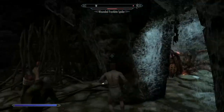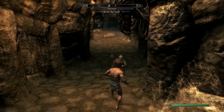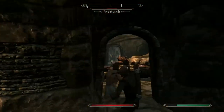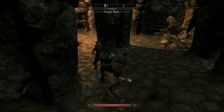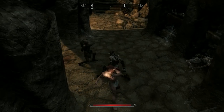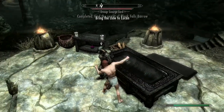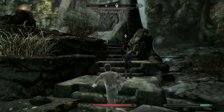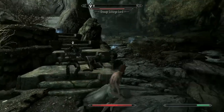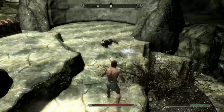Combat through Bleak Falls Barrow is tricky with no weapons — Faendal deals with the draugr while I punch where I can. The boss fight is a problem as I do absolutely nothing against him, and Faendal goes down, meaning it takes a very long while. But we get there — the dragonstone is mine.